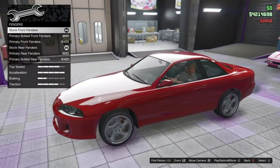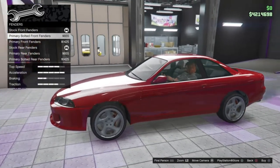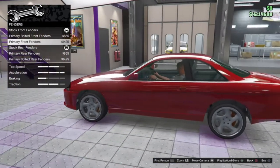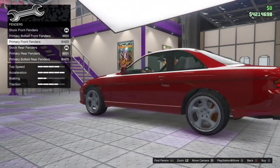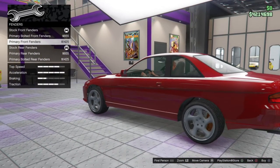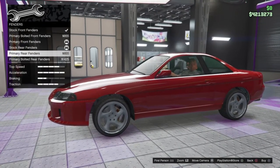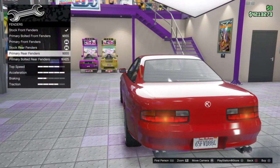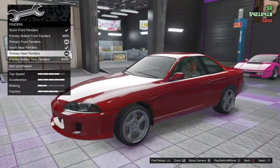Fender options — we've got the stock fenders. We can get primary bolted fenders, which I think is only on the front as well. Then we've got the primary front fenders — it's a little bit different actually, it adds those two little scoops behind the back wheel there. Let me see if I can zoom in for you. Yeah, we'll go with that. On the rear we've got stock, bolted, or primary — we'll match that on the rear. Just makes them a little bit wider, looks a bit more race car-ish. I like it.